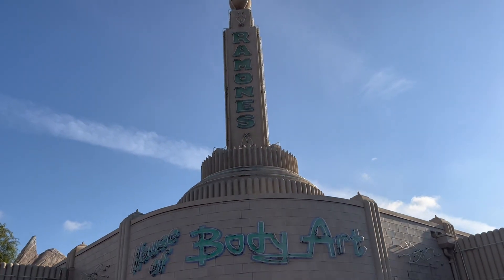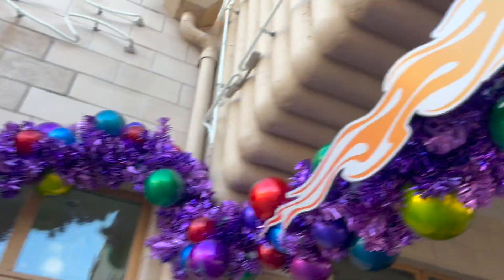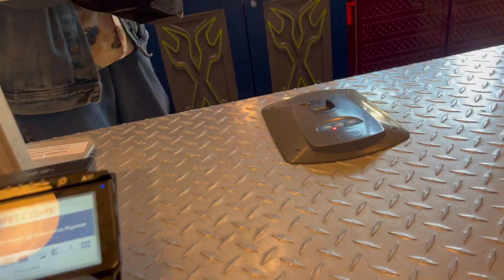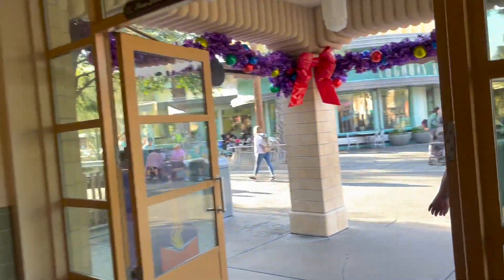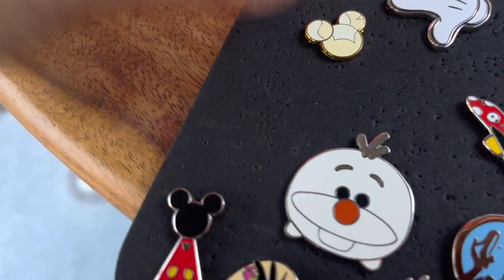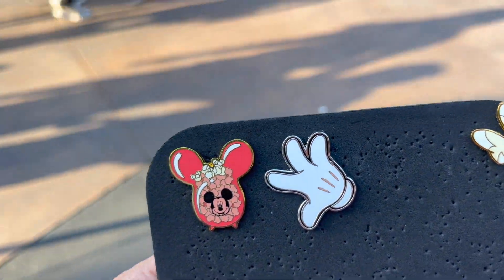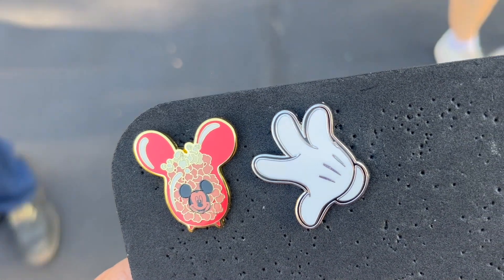Still in Cars Land, we're going to head on into Ramone's House of Body Art and see if they have a pin board in there. Santa car — all their holiday decor is in full swing. I do see a board behind the register over there, so let's wait our turn and see what we can find. Do you guys have any trivia ones today? No. Nothing there. I went back to that pin cone as I was leaving Cars Land — the girl in front of me left a really cute Mickey hand, so I grabbed that at the pin cone at Sarge's Surplus store.